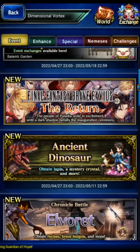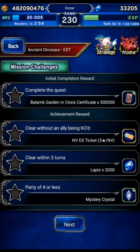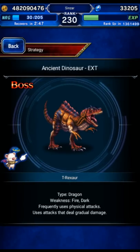Hey guys, we've got the Final Fantasy VIII Rinoa event on the global server along with the Knights of Grand Shelt. In this video, I'm just going to be going for a quick simple OTK style setup on the Ancient Dinosaur. Three turns or less, four units or less, and no KOs. Overall, this one's a pretty simple fight regardless.